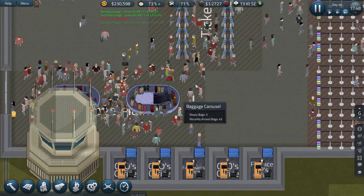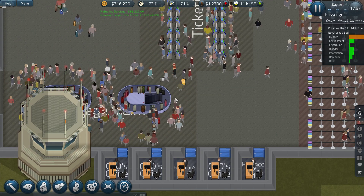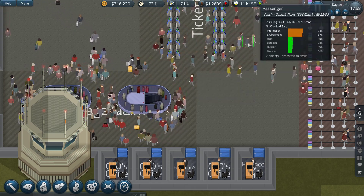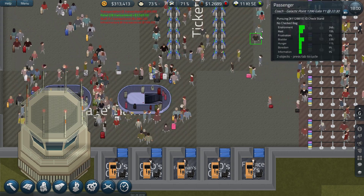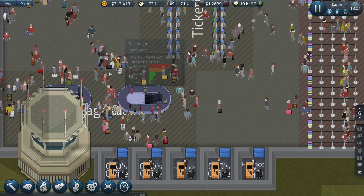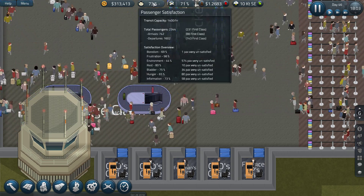You can also now look at individual passengers and check their needs — like environment, which is huge at the bottom. I don't think we could do that before. You can look up here and see what they needed.